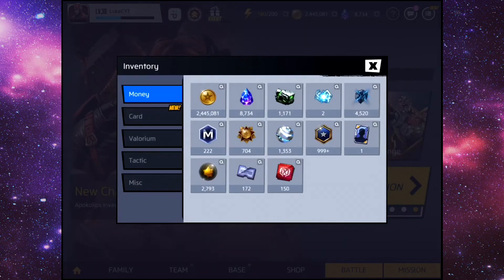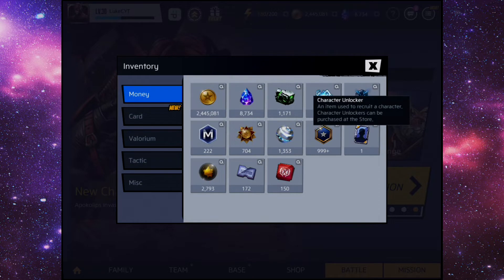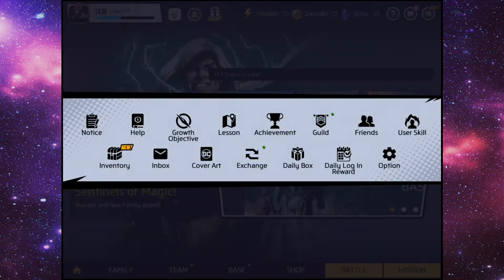If I just go into my inventory here, you'll see I still have some character unlockers ready for when the next set of characters come out.